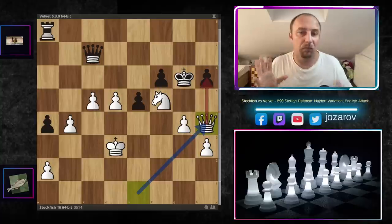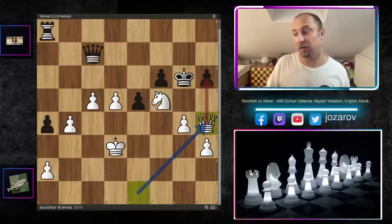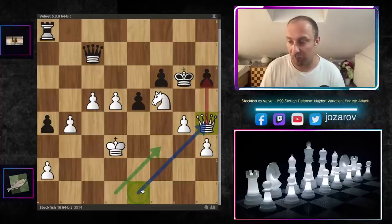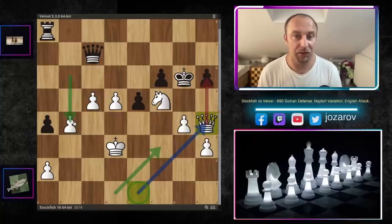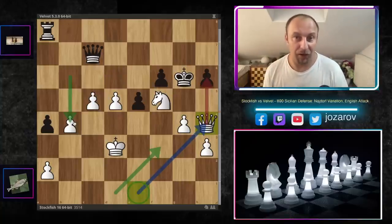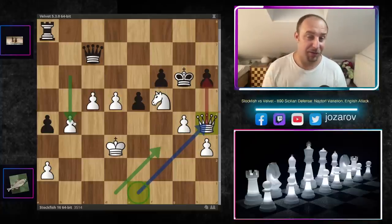Really a great game with really interesting ideas in the English Attack of the Najdorf Sicilian. You can use this game as a cornerstone if you're preparing against the Najdorf. The approach by Stockfish — Qf3, delaying queenside castling, and playing on the b4 weakness — was really instructive. I hope you enjoyed this game. If you want to see more spectacular chess games like this, check out our computer chess games playlist. Don't forget to subscribe — and as we say, chess is the best!